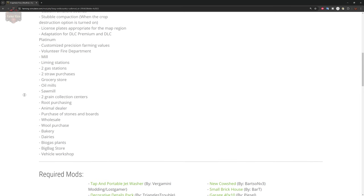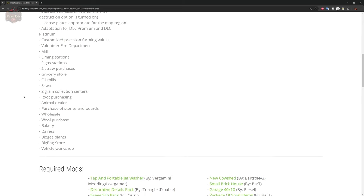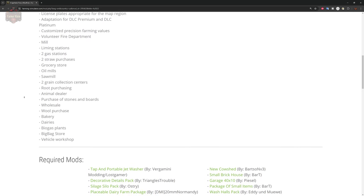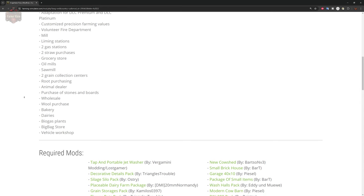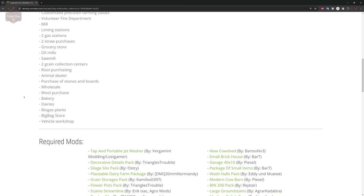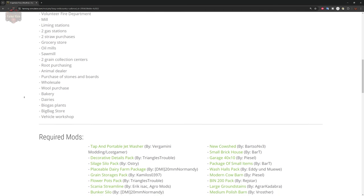The map is supposed to have a custom soil map, but it doesn't because the soil map is not the right size — I'll show that error shortly. We have a volunteer fire department, a mill, lime stations, two gas stations, two straw purchase points, a grocery store, oil mill, saw mill, two grain collection centers, root crop purchasing, animal dealer, purchase of stones and boards, a wholesale market, wool purchase, bakery, dairy, biogas plant, big bag store, and a vehicle shop.